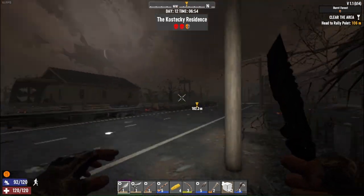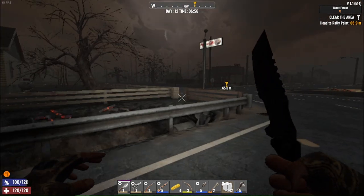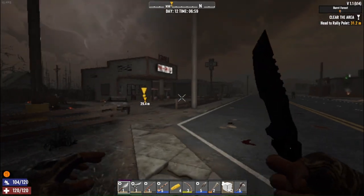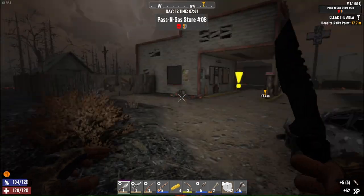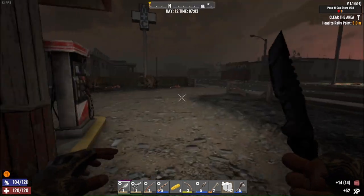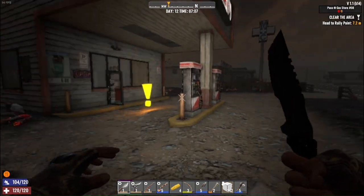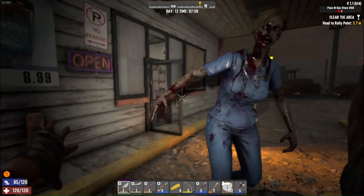I walked past the quest to get back and forth between the trader and home base. You might ask why I picked a base that's further from the trader — well, we're going to get bicycle wheels soon and be able to travel further in less time, then upgrade to the motorbike. I'm a little hungry. That front door is wide open — come on out guys. Hopefully none of them are runners or feral.